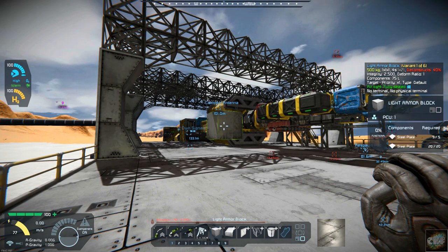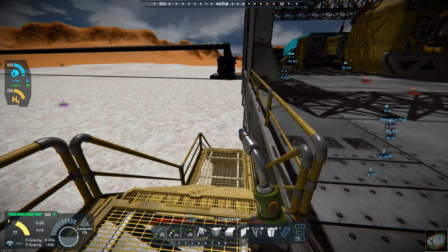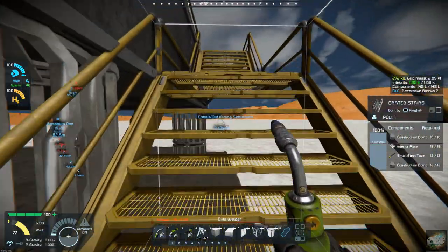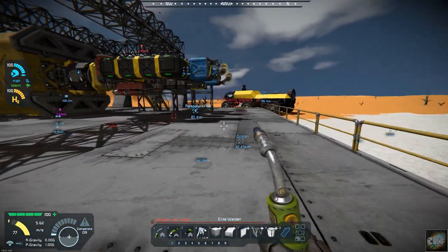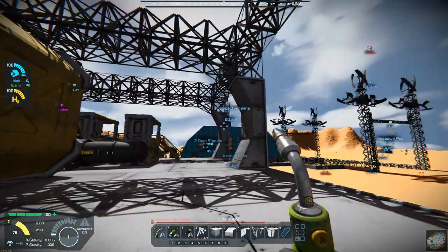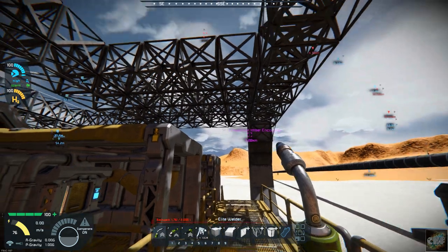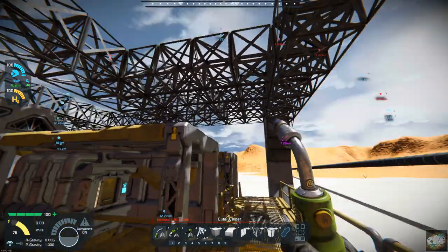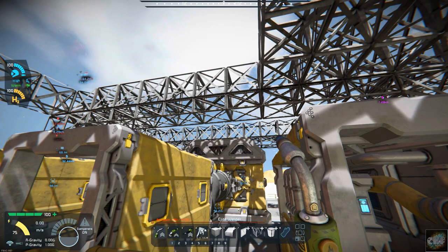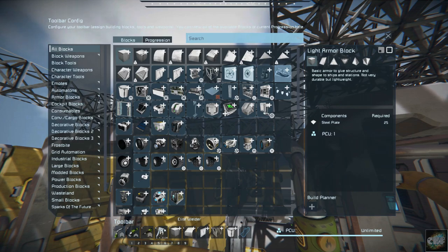I am making some progress. I've got the rails in and the stairs on the opposite side — we can get up and down off the deck on both sides without any problem. I've got my beams in going across the center and across the end. I've started getting the roof put on. I also want to get lighting in — I have a mod that is a half block lighting block. Let me see if I can pull it up here.